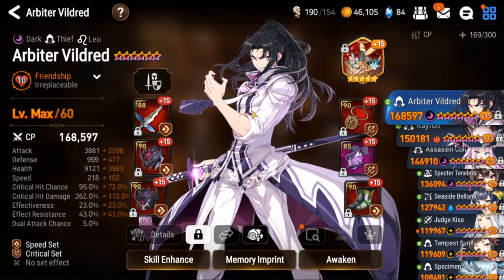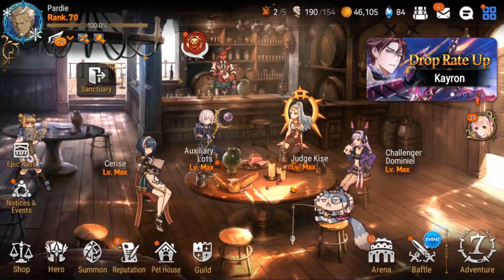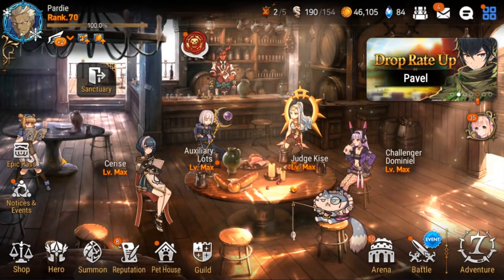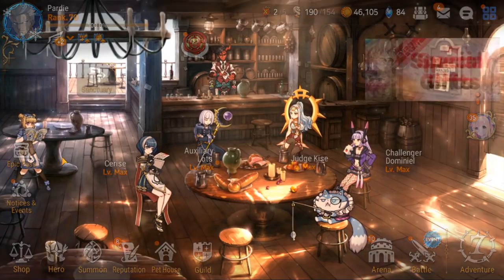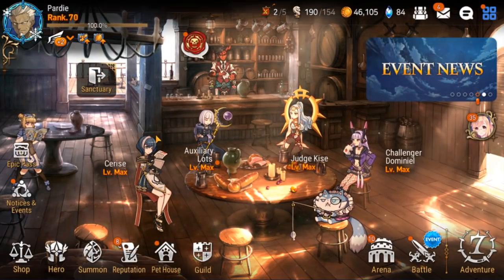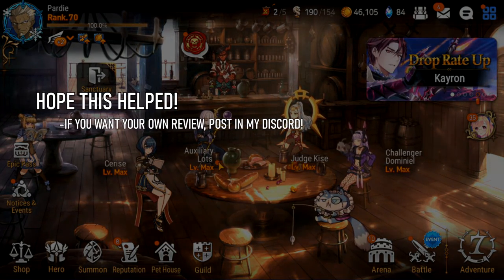Clearly this is a mid-late-game account — not endgame, but 170k CP with 23 speed gear and stuff, so clearly not a new player. I hope those of you stuck in Challenger Arena trying to push in RTA find this helpful. Next time I'll be reviewing an earlier-game account, because I want to alternate between mid-late-game and early-mid-game accounts to help the maximum number of people. If I review legend accounts, who's that going to help? Thanks to Party or WinRAR for letting me review this. I'm going to go ahead and tell him to change his password now. If you have any questions, leave them in the comments below — thanks for watching, peace out.